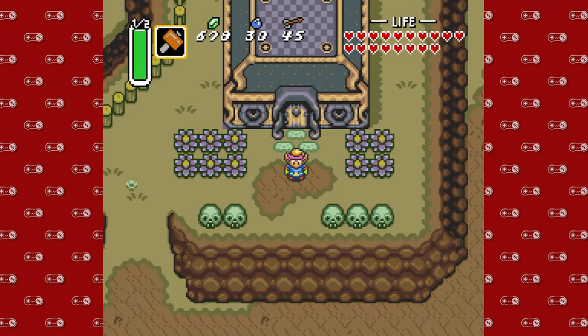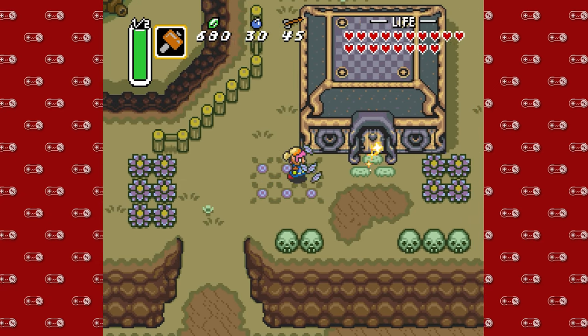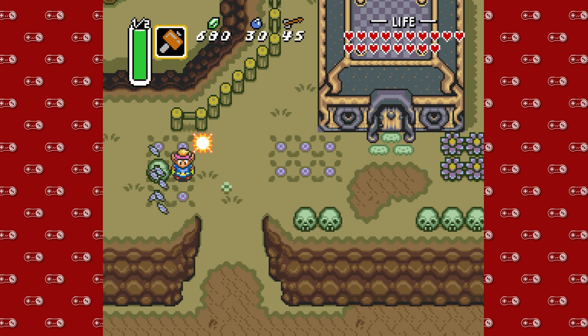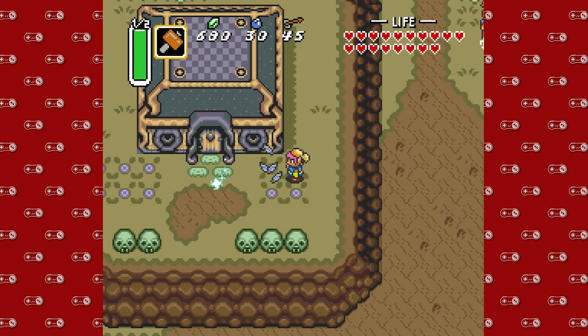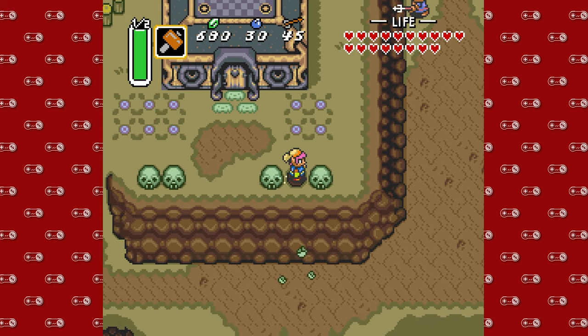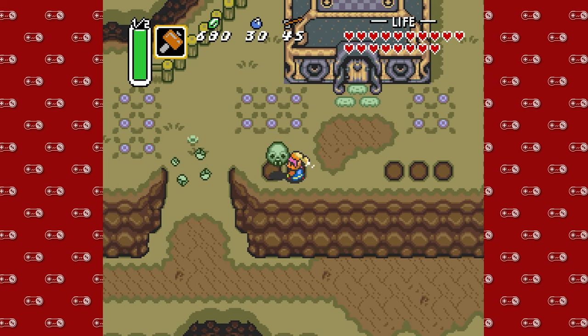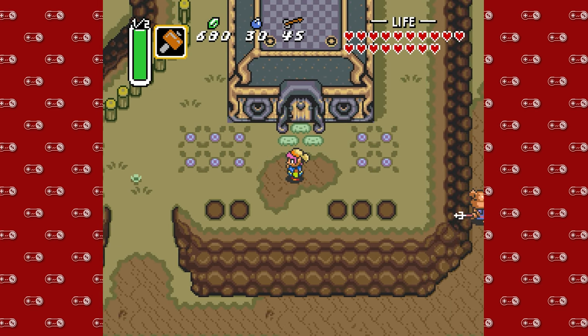Hey guys, DMike here. Hello and welcome back to another episode of Super Nintendo Sundays with more Link to the Past. So we're still in the dark world. Last time we were able to successfully beat the Ice Palace. Got ourselves a nice blue mail, very fashionable. Today we're going to be doing a little bit of overworlding on our way to the final dungeon that is before the final dungeon. So yeah, let's get started.